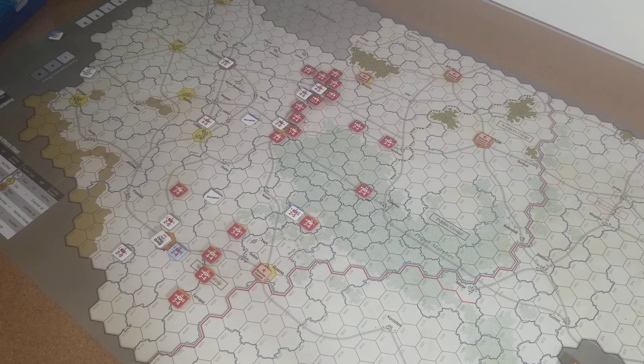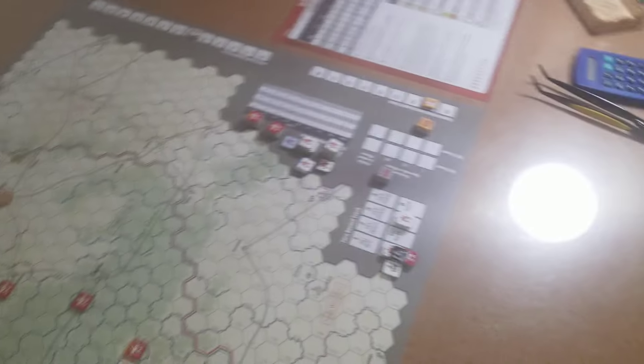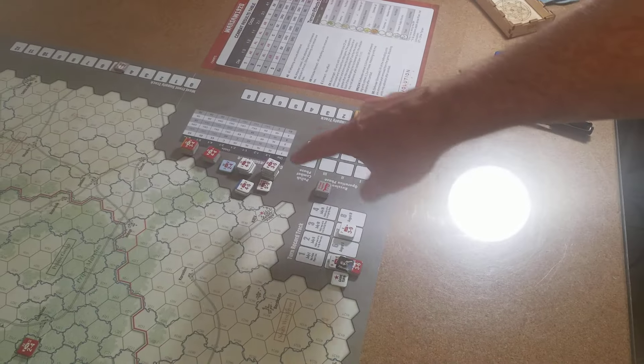This is Russia versus Poland. The desire was for the Russians to occupy Warsaw before the middle of August. We've got an 8-turn game — those are casualties over there on the chart. The white and light blue are Poles and the red are the Russians.